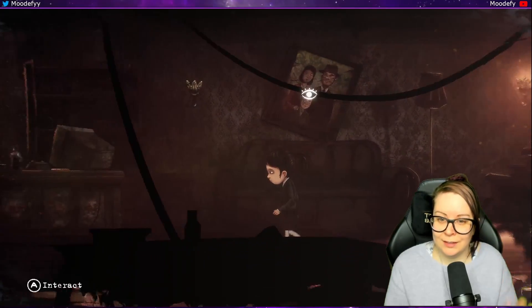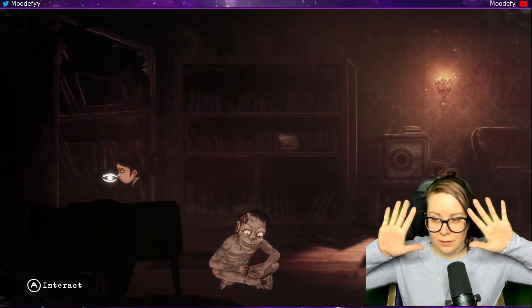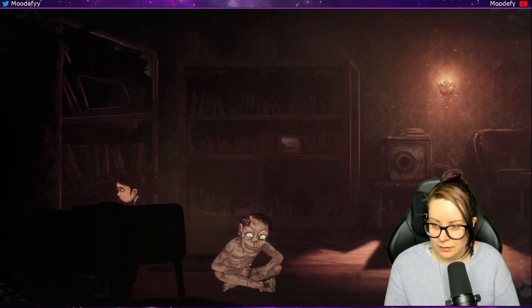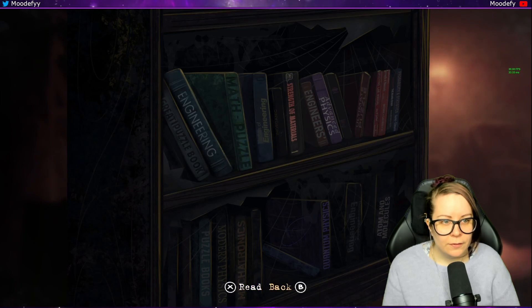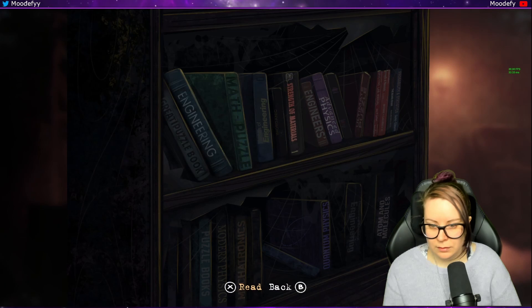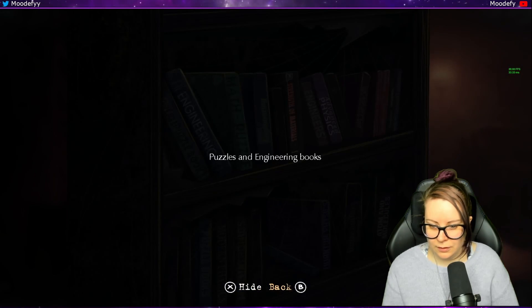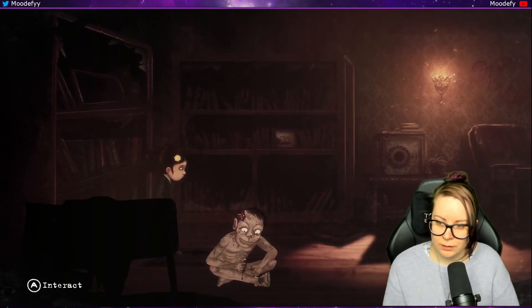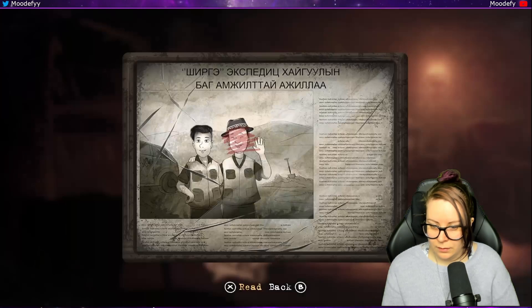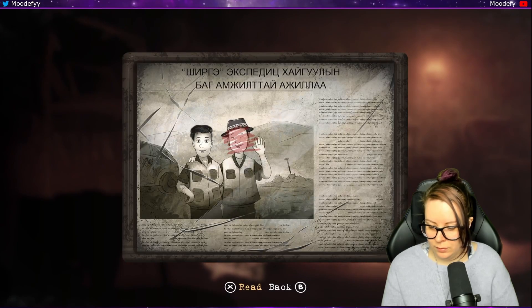This room is making the inputs — I'm not touching it. For now, what are the controls? E is X. For some reason — oh hello, thank you. I'm trying to figure out what key to use.